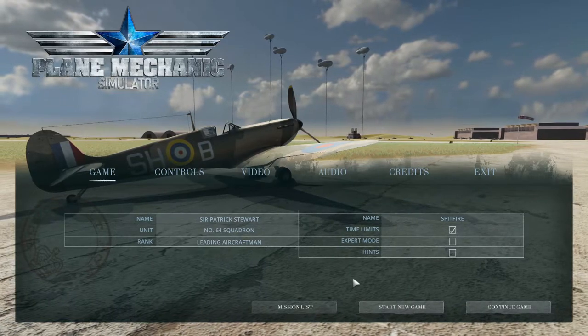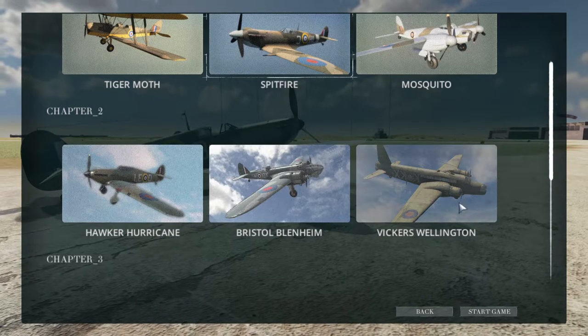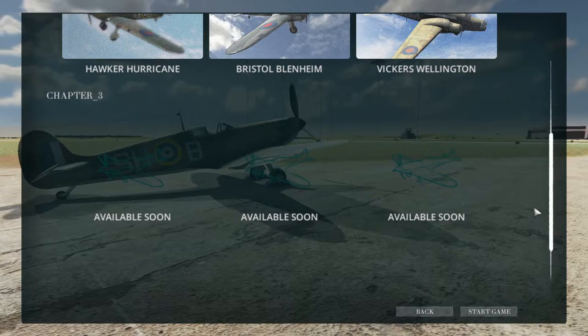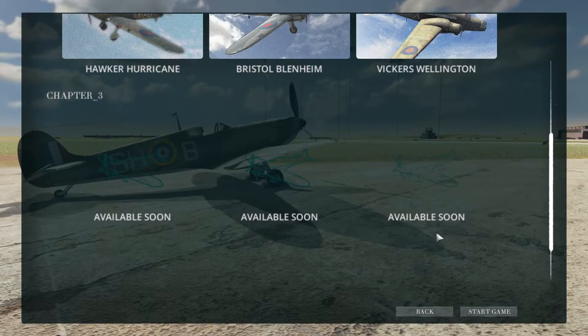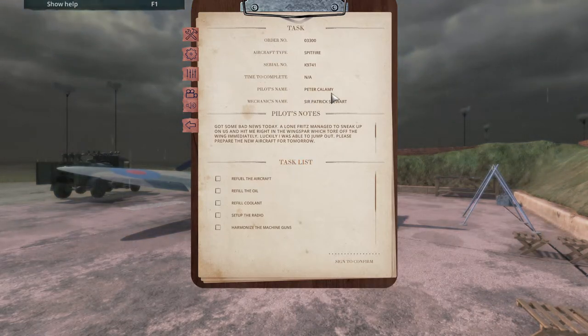Time limits on expert mode, let's keep it off for now. Hints as well. The Mosquito is going to be up next. In the last update the Wellington Bomber was added — that was at the end of October last year — and since then there hasn't been much news on when the next update is going to be or what it's going to be about, but the Facebook page is fairly active so I don't think it's completely abandoned. I also heard that a new development team took over, though not sure if that's the case. In the last update the UI got reworked completely.